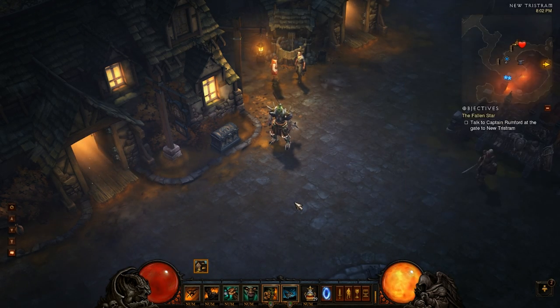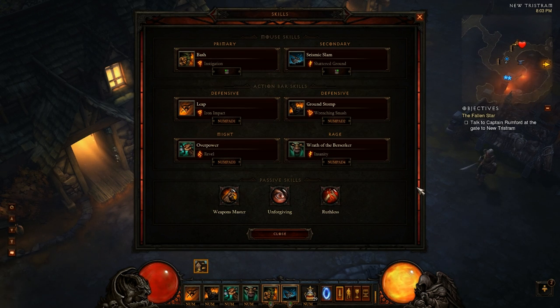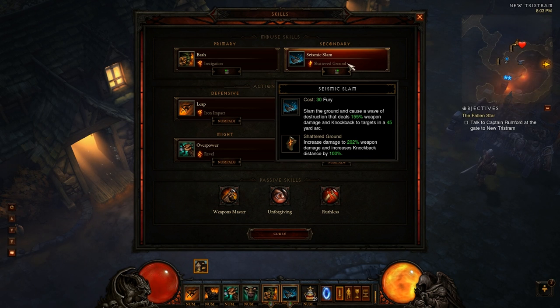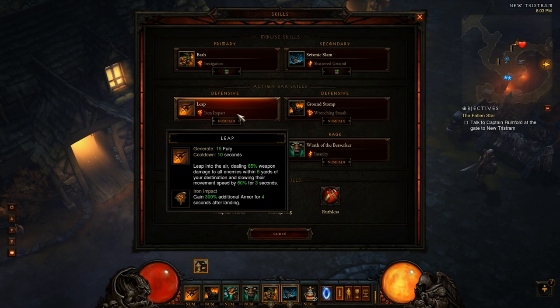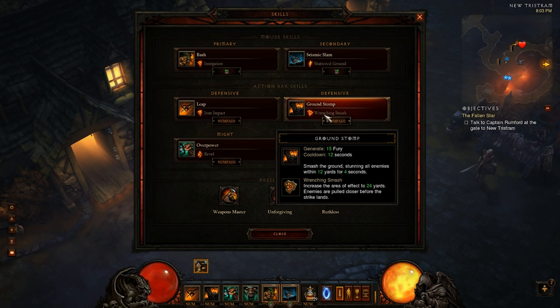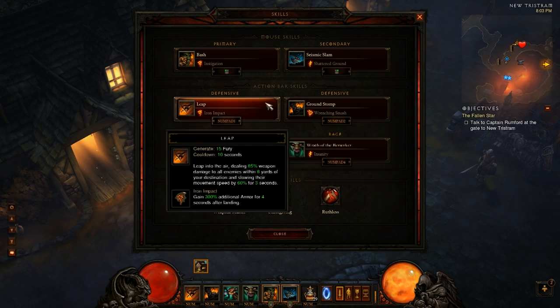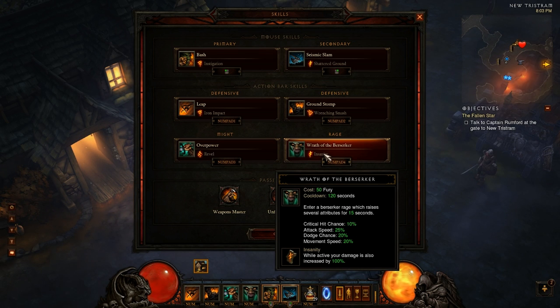I'll go into my skills briefly to show how I'm doing these Nephalem runs. I use Bash with Instigation to quickly build Fury, and Unforgiving to keep Fury up. Seismic Slam with Shattering Ground keeps large groups away so I don't get surrounded. Leap with Iron Impact gives me 4 seconds of heavy damage absorption. Ground Stomp with Wrenching Smash is key — it pulls everyone in close so my Overpower and Seismic Slam hit the whole group. I save Wrath of the Berserker for elite groups specifically, because using it on cooldown on easy packs wastes it. Be patient — wait for the champion or elite group before using it, and you'll save yourself a lot of time.